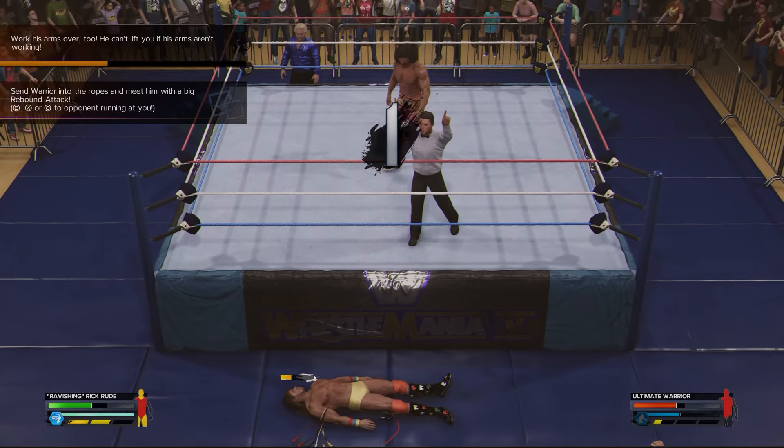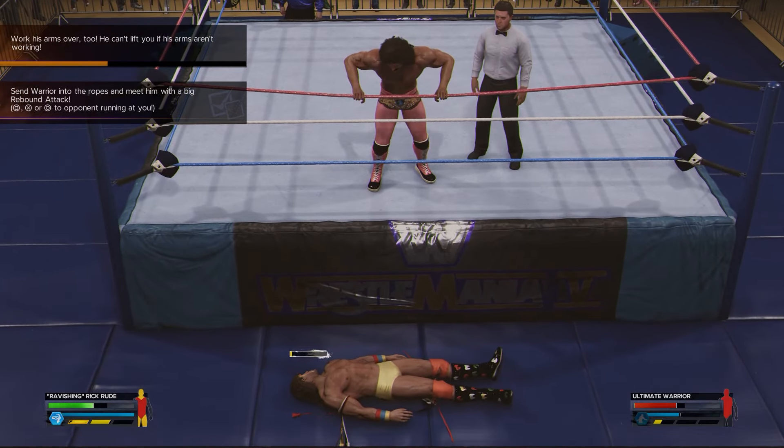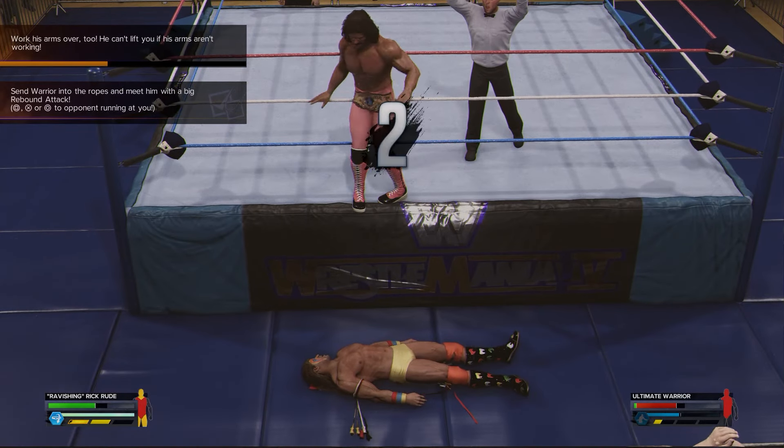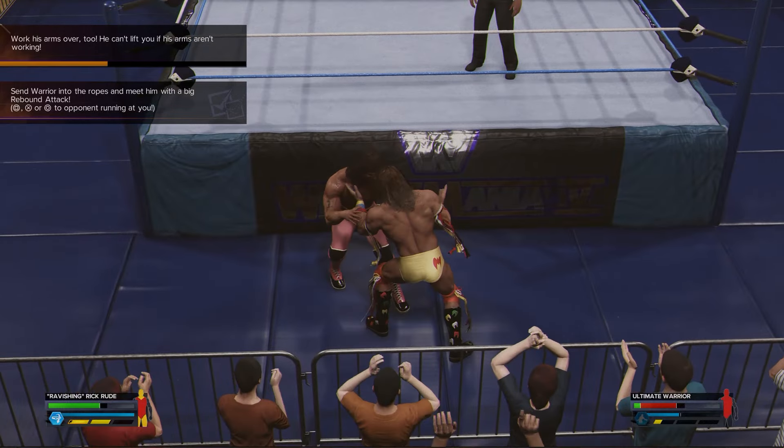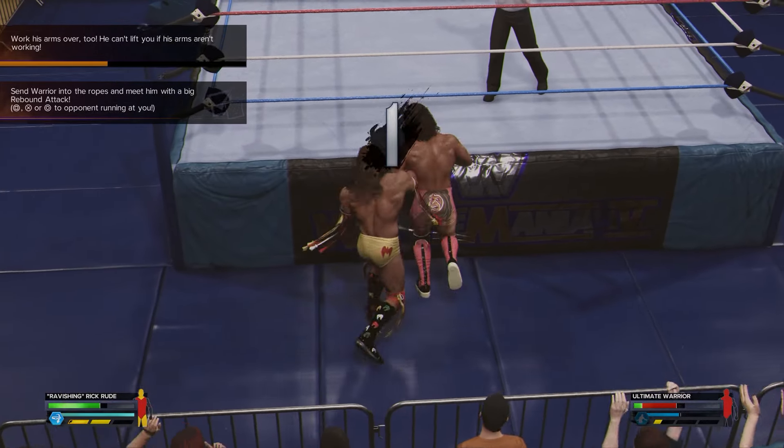There is an alternative if this is happening to you as well. If you weren't aware of that system — when they're lying down, just go next to their body, press R2 and Circle, and you will do an arm submission. That's probably the quickest way of doing it.